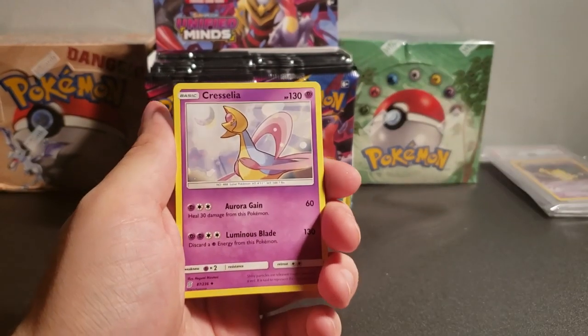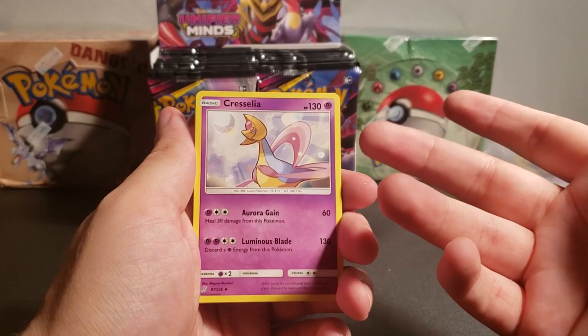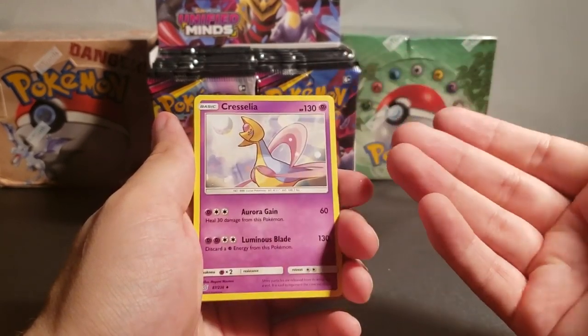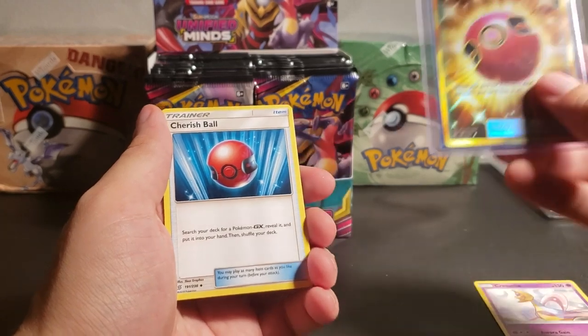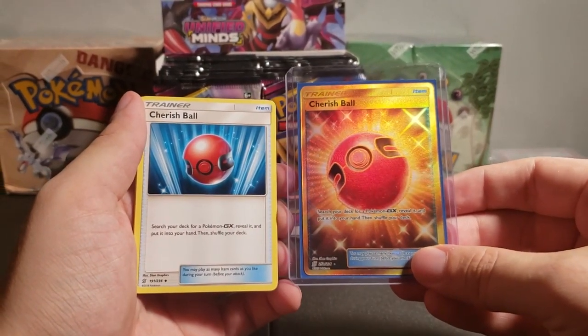I always wonder — the fun of opening up Pokemon card packs is not knowing what the rare card underneath is going to be. But I always wonder, is anyone ever interested in the common and uncommon cards? I'm so new to this. Look, there's a regular Cherish Ball, and here's the crazy Cherish Ball I got.